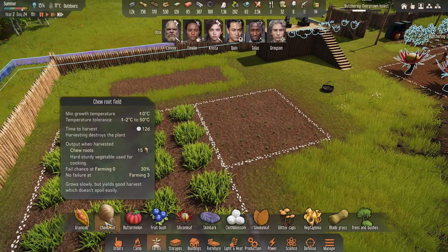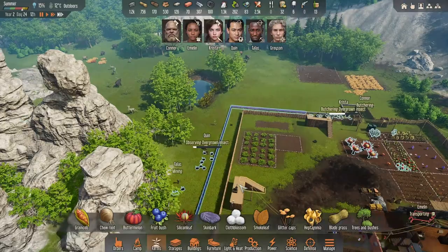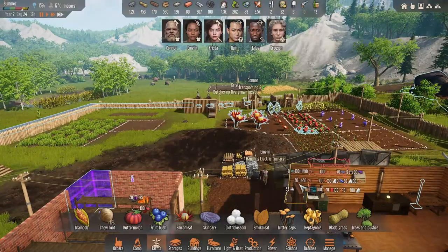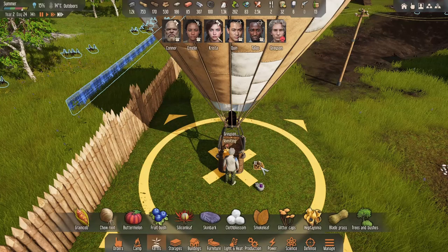I didn't check what the growth time was on those actually — what is the growth time on a chew root? 12 days, okay. Like a potato! Oh, Quinn's gone out to do it — nice, thank you. We should be queuing up some raw insect meat so we can get some more fuel on the go. I think as long as you butcher with the attacks you're always going to have enough for the stuff you need.